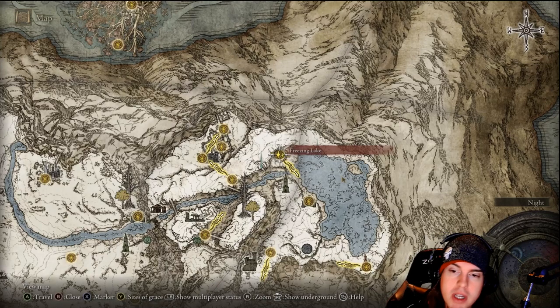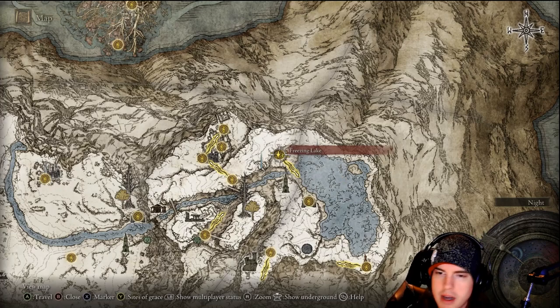What's going on YouTube? We're back for another video. Today the guide is going to be on the Mountaintops of the Giants East. I thought this place would have a different name, but apparently it just adds on to the previous name — the Mountaintops of the Giants. It's just going to be the eastern portion, which I believe turns into the Flame Peak a little bit later on.